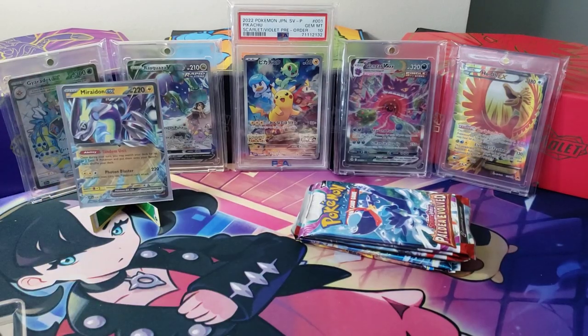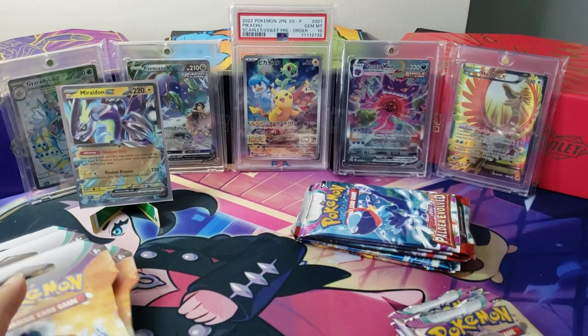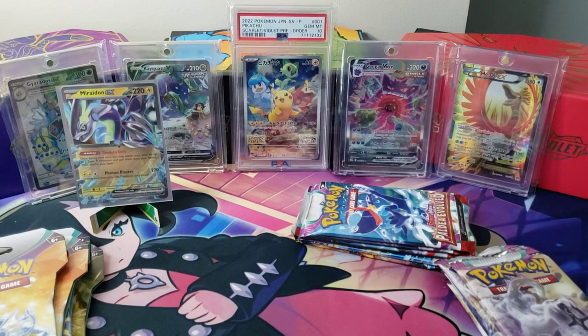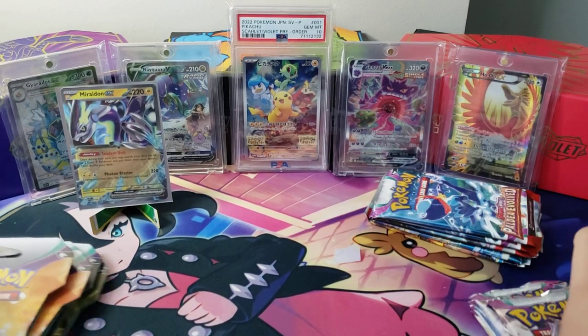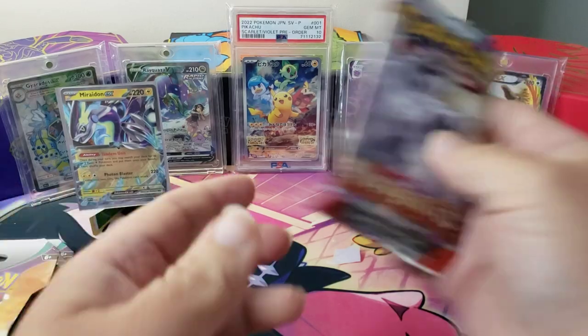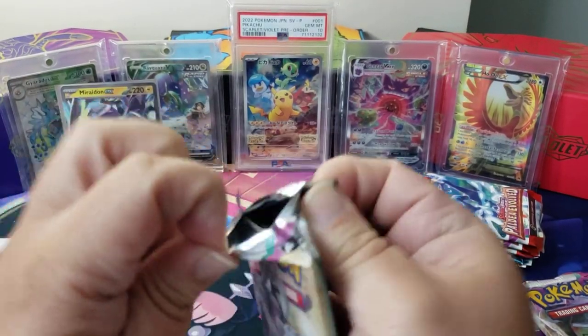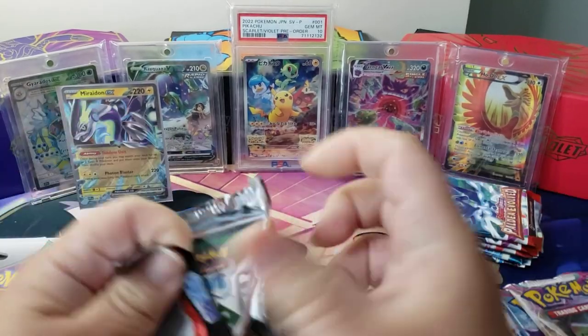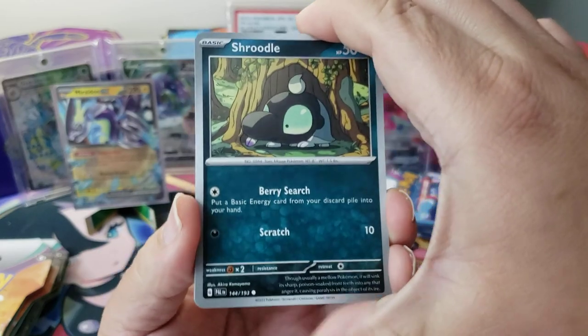We're gonna go a different way — we'll start off with the supplementary material first. We'll set the tin back here and go with Paldea Evolved first, from the loose packs I got from my booster box. The reason I'm doing this is because I'm pretty sure I've gotten all the hits out of that booster box already.